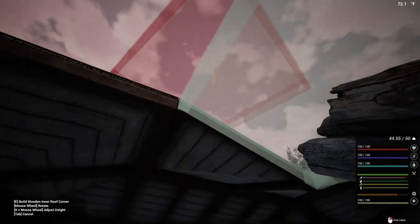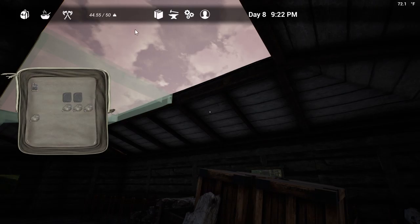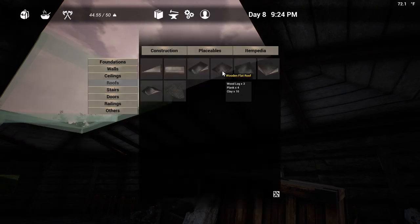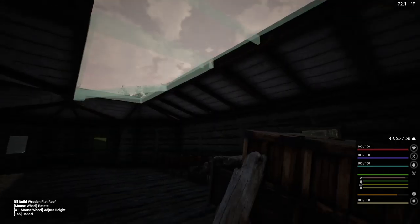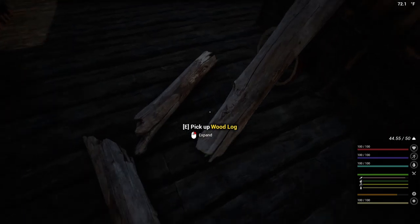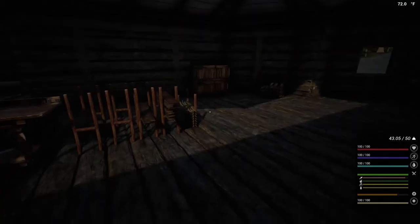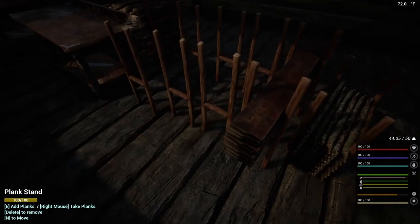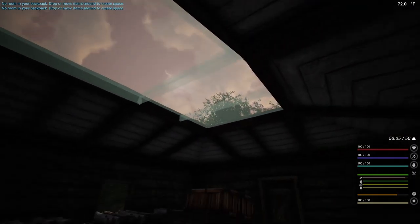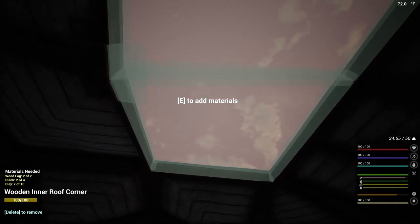This one here looks kind of like it would be more of a flat. There's a flat piece — roof, flat. Yeah, I think that did it. I need to work on getting some kind of lighting, because once I close this up it's gonna be pretty dark in here. I've only got a few windows. Hoping I have enough materials to finish this.